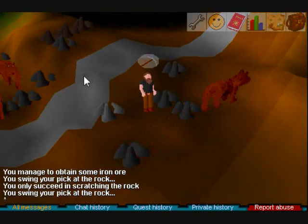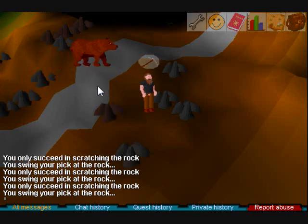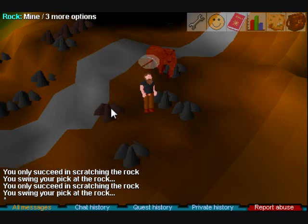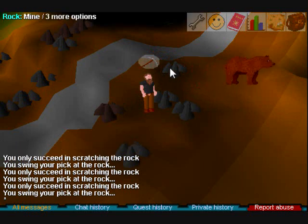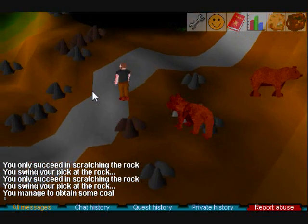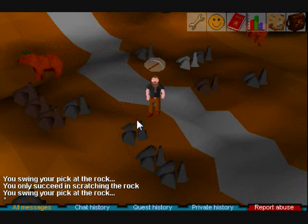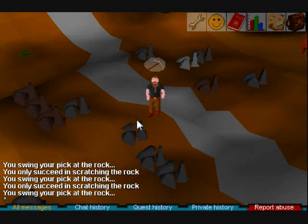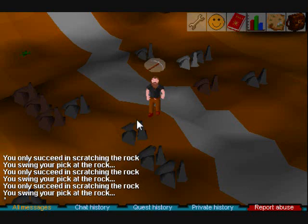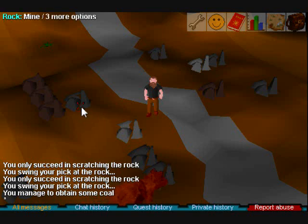If you're just planning to level the skill for money, you can stay here for coal or iron, whatever you want — whatever you're selling, whatever you're buying. If you want to just train the skill, it's not too hard for mining. I advise staying here and not really hunting for tin if you're not making bronze bars with copper. For mining, you just want to stick to the ores of your level.